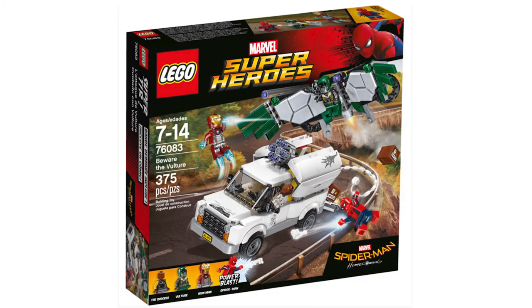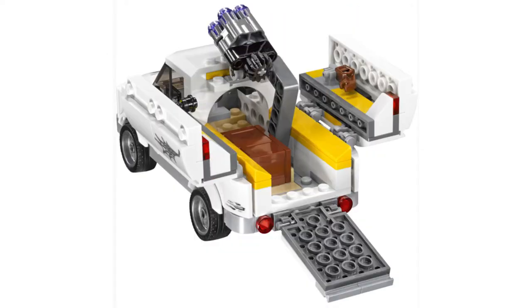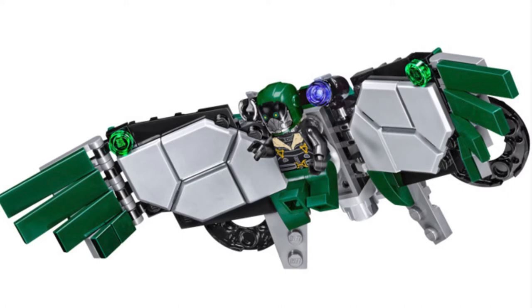Number seven is a pretty amazing set from Spider-Man Homecoming — Beware the Vulture. It retailed for $40, 370 pieces with four minifigures: Spider-Man, Vulture, Shocker, and a new Iron Man suit Mark 47. Back when it came out I always wanted to get it. The use of Nexo Knight shields to create such a unique shape is just golden, and not only does Spider-Man have arm printing but dual-molded legs, which we never get in Marvel.